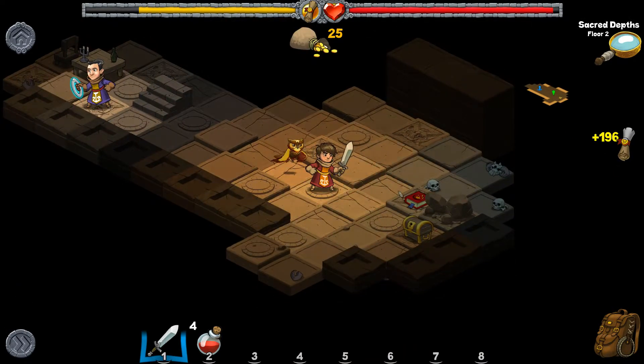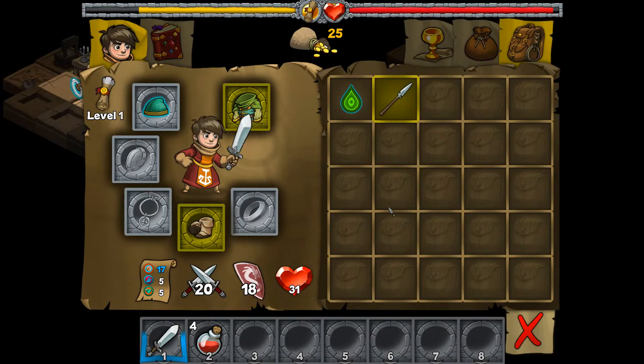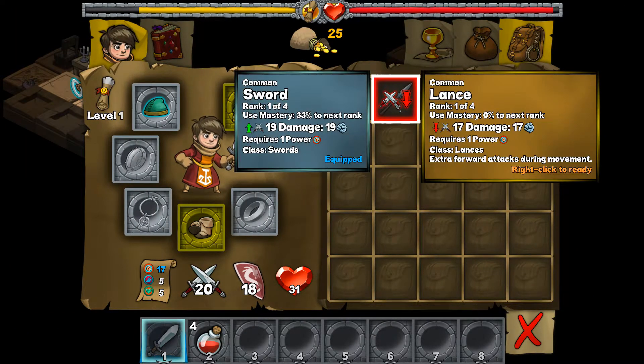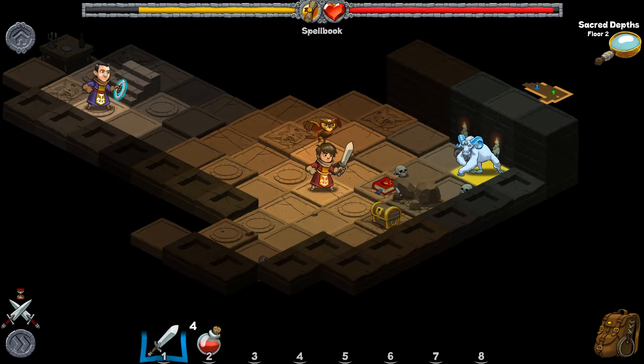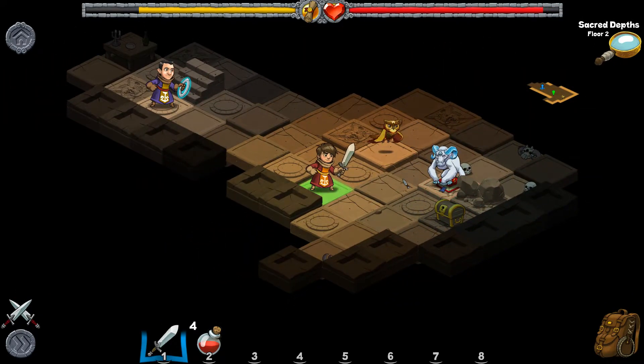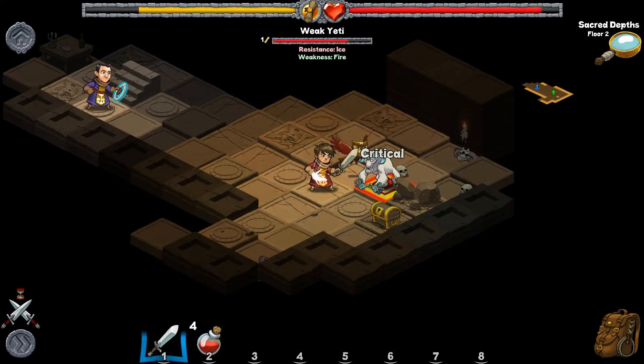Let's see what kind of loot we got — there's a lance, but it's a downgrade, you can see by the red arrow. So we're gonna go ahead and just keep on rolling. That yeti was not very kind.